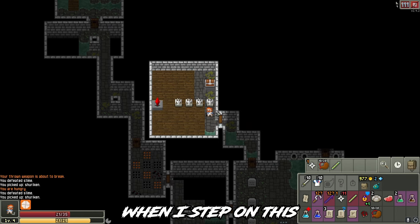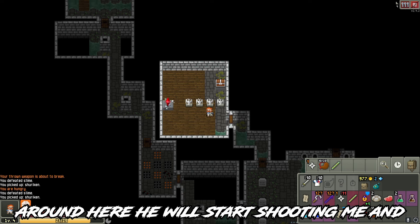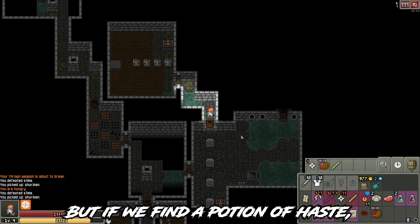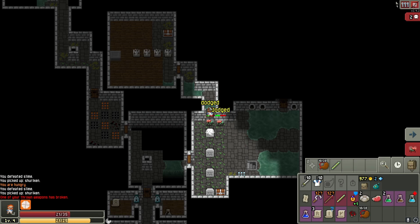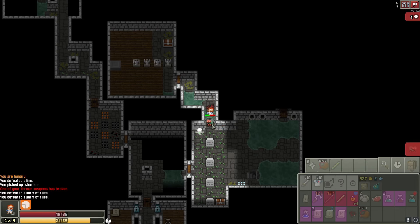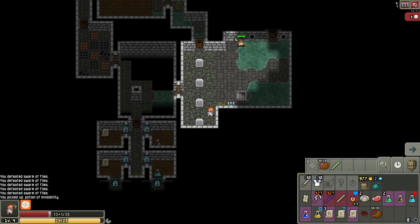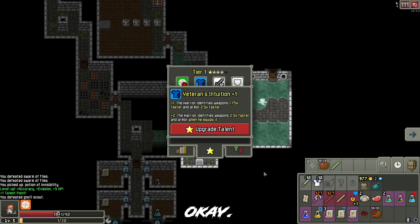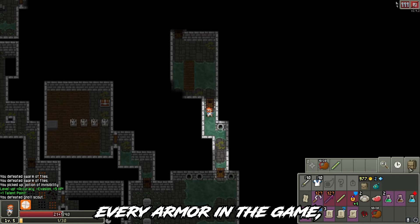We have this room — when I step on this wooden tile, this crystal will charge up. If I stay around here it will start shooting me and kill me pretty easily. But if we find a potion of haste, which should be somewhere on this level, we will be able to clear it without taking any damage. Level up! Now we can instantly identify pretty much every armor in the game if we equip it.